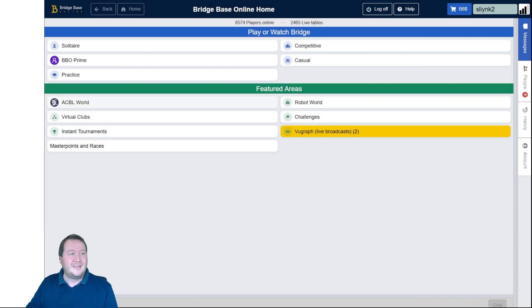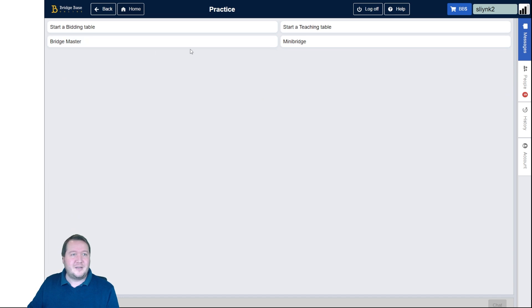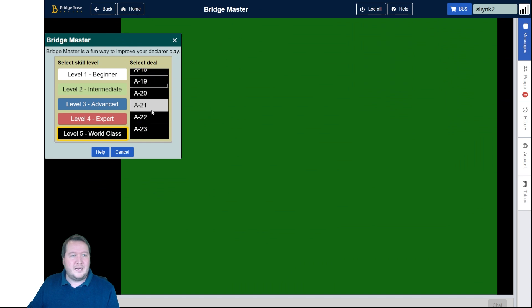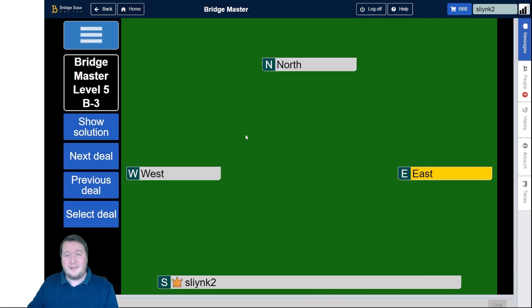G'day, it's Pete here and I'm back again for another Bridge Brain Buster. Today we're looking at level five B3 - give it a shot, it's going to be a real challenge. In Bridge Master, go to level five and down to B3.